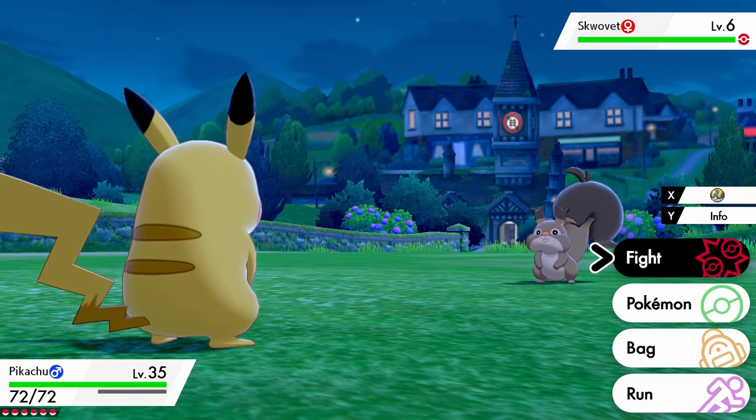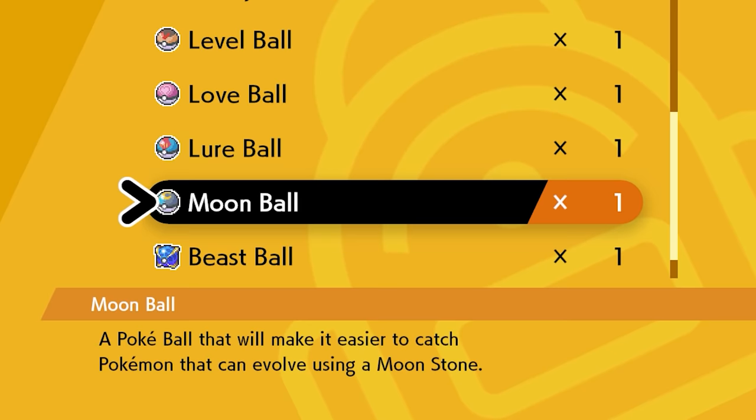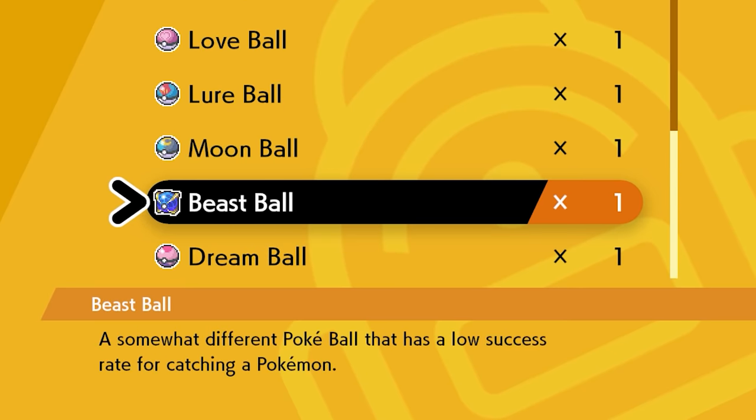In this guide, I'm going to teach you how you can get the seven Johto Pokéballs — the Fast, Friend, Heavy, Level, Love, Lure, and Moon Balls — as well as the other two special balls in the game, the Beast Ball and the Dream Ball.